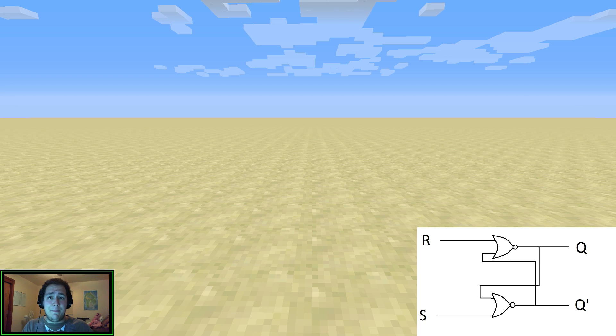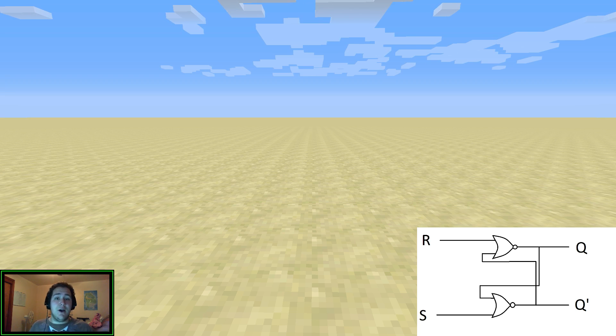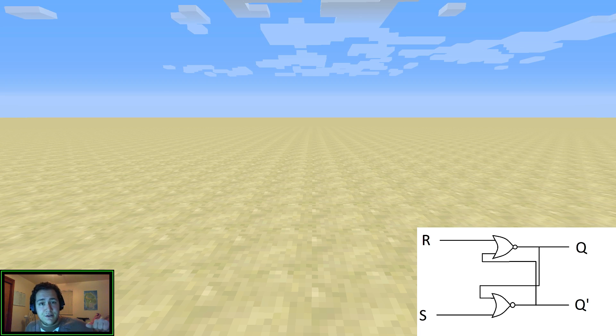What happens is if you send a redstone signal down the S, it will set the whole circuit to output one at Q, and it will stay that way. Even if you don't put anything else into S — if it just stays at zero after you put the one in — Q will be one and Q prime will be zero. Q prime will always be the opposite of Q. Then if you send something down the R, it will set the whole circuit to zero, so Q will be zero and Q prime will be one.